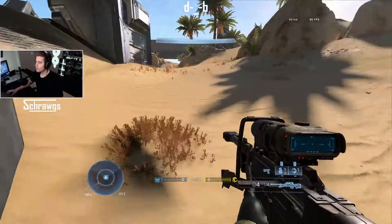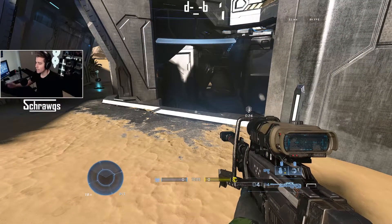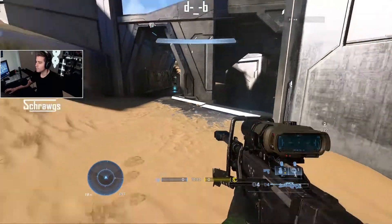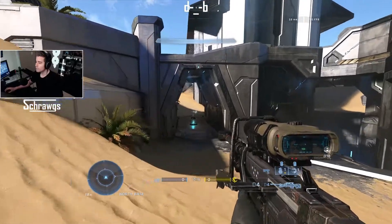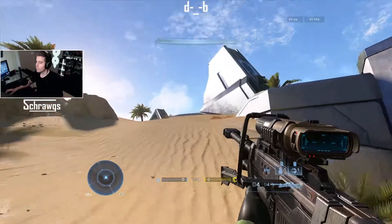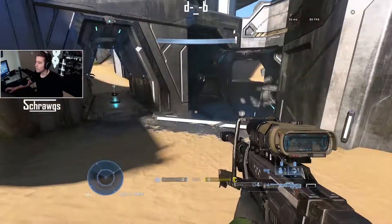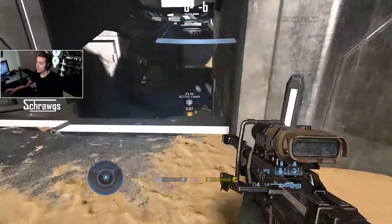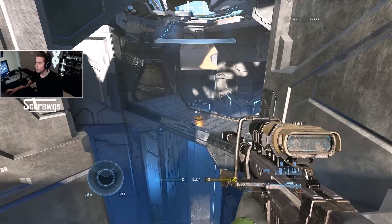There are a couple different benefits to this route. A — it's faster, and we'll look at a side-by-side and time it so you can see the time savings. B — you have much better cover, so you do need to be wary of anyone coming through, but compared to the man cannon route it's a much better path. And finally, you have the opportunity to grab the second power-up — the active camo or the overshield.